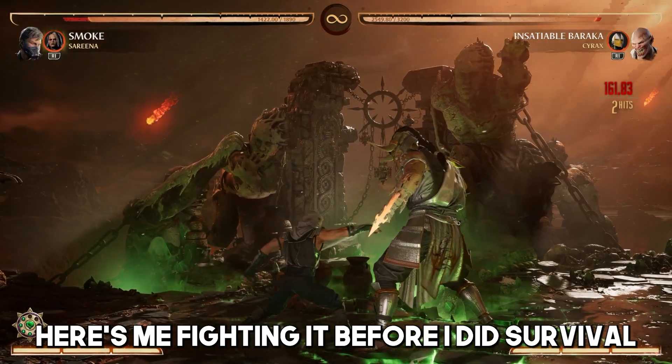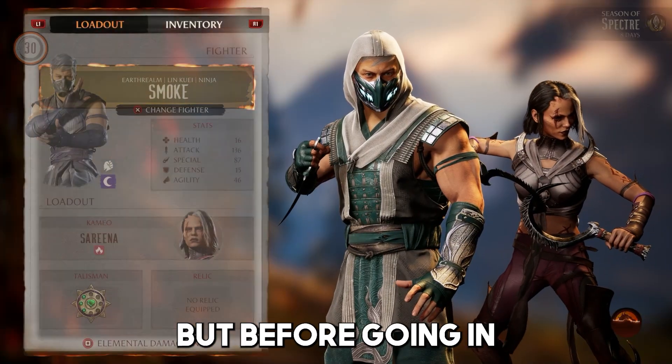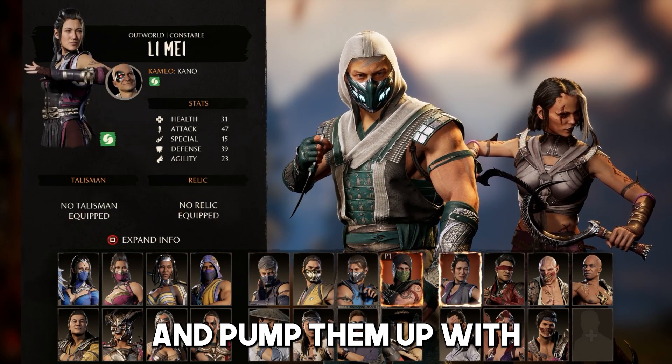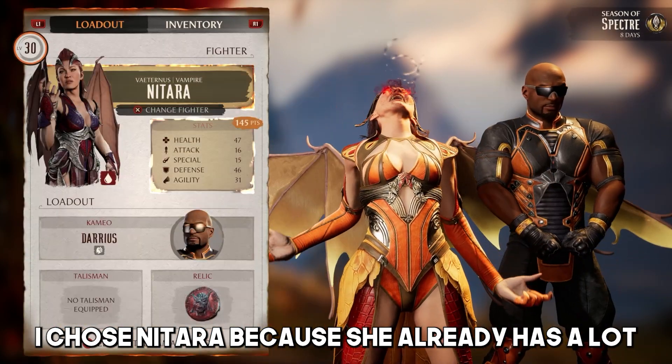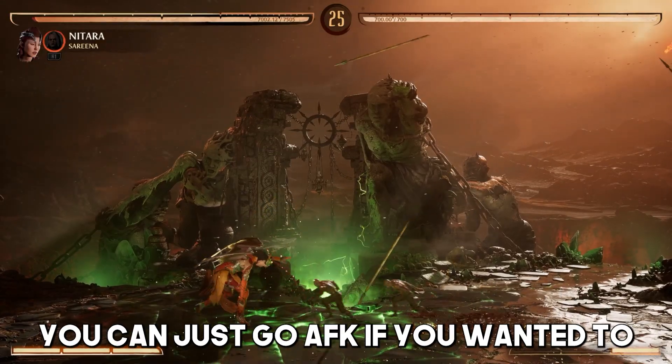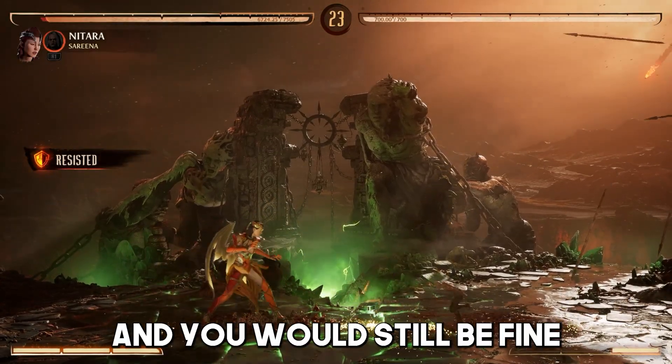Here's me fighting it before I did survival. But before going in, pick a character that you don't really use and just pump them up with health and defense stats. I chose Natara because she already has a lot of defense and health just baseline. You can just go A-OK if you wanted to, and you would still be fine.